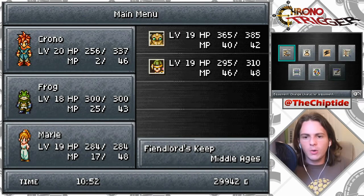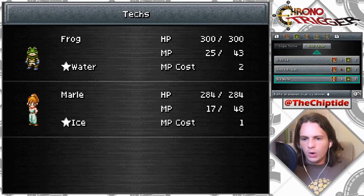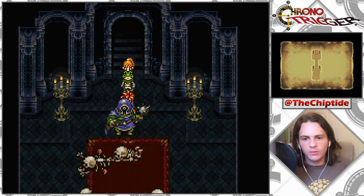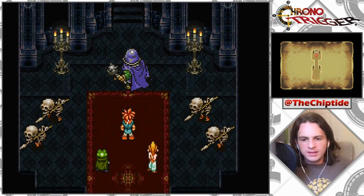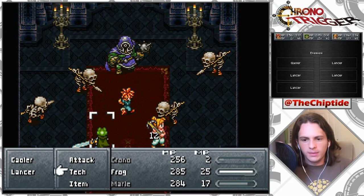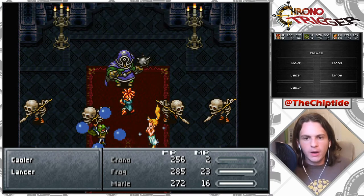You guys suggested using the dual tech Ice Water — apparently it's really good, can kind of wipe the field. So we'll see how it goes. Okay, Chrono can kind of just do that — come on Marl, get up! Ice Water, apparently it's really good, so we'll see.